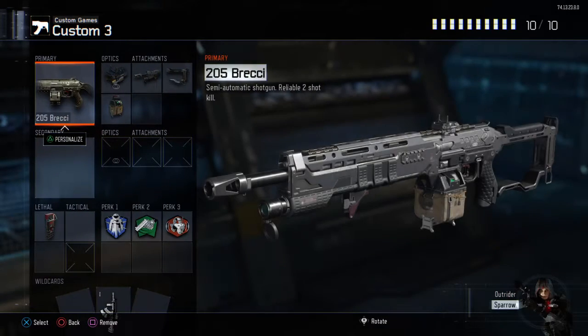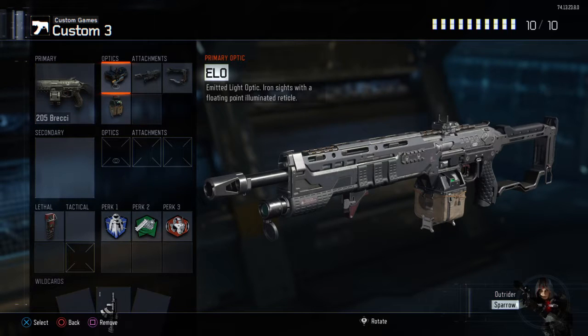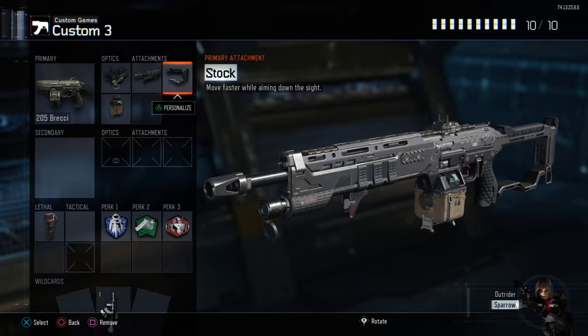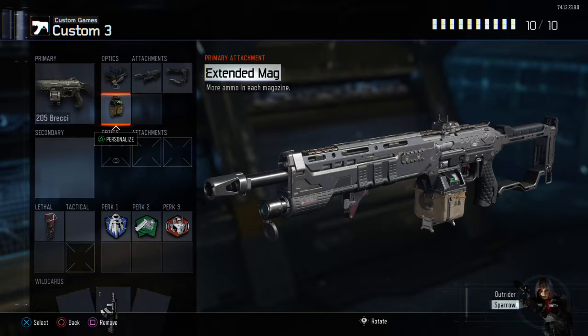Next we got the 205 Brekkie. This is more of a defense class - you sit in your spawn. You got the ELO which helps you with short-range quick maneuvering. Long barrel gives you increased range in that short-range capacity so you can make sure you're getting shots where they need to go. Stock lets you move faster while aiming down the sights - if you're moving around the spawn you can aim at them a little bit quicker.